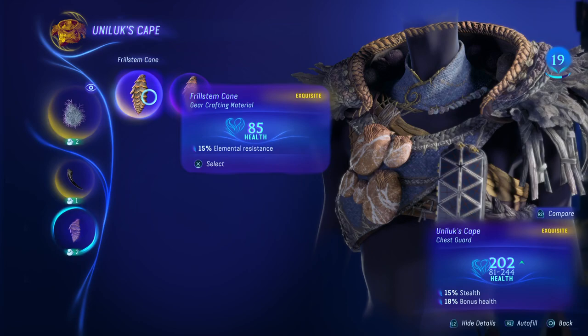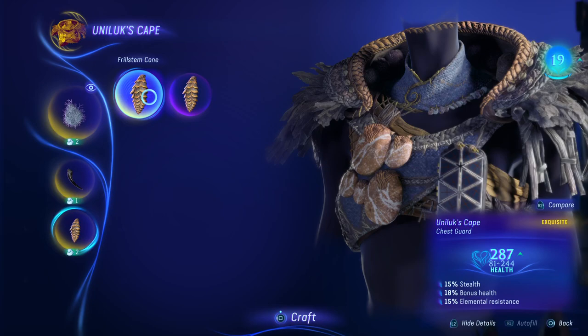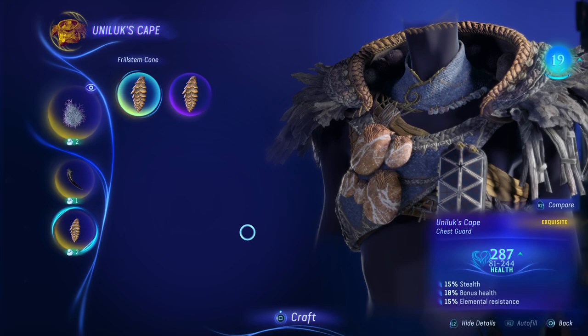This frill stem was gathered with the nimble gatherer so we want that one. We're going to get 287... but we might not get 287 because for whatever reason these numbers — I don't know, I don't know if anyone has an answer to that yet, I know a lot of people are asking. But it should be above 244 because the cone was exquisite.